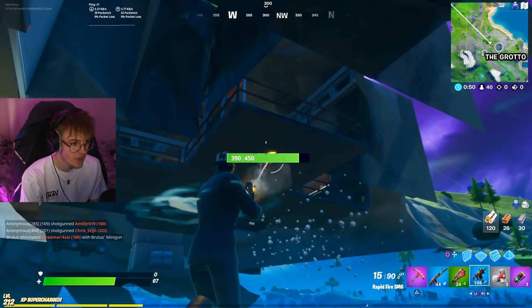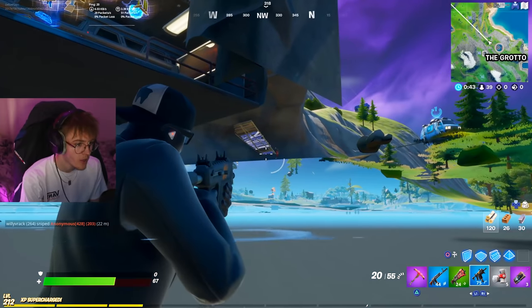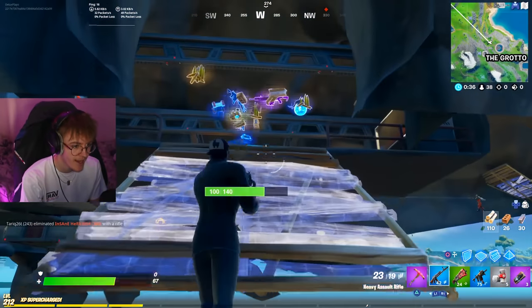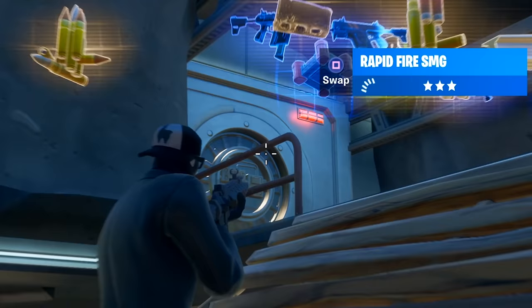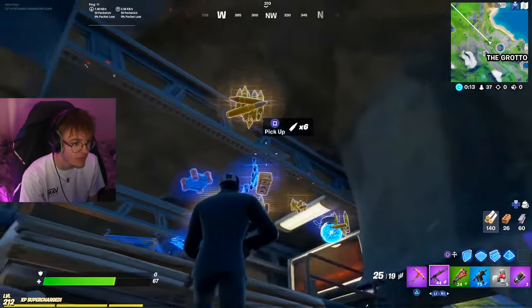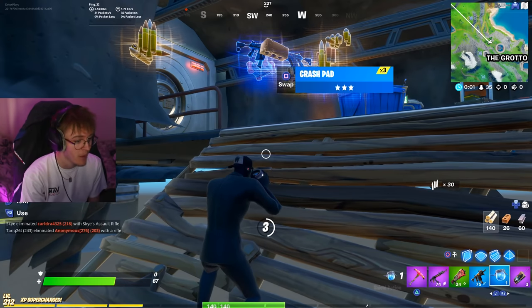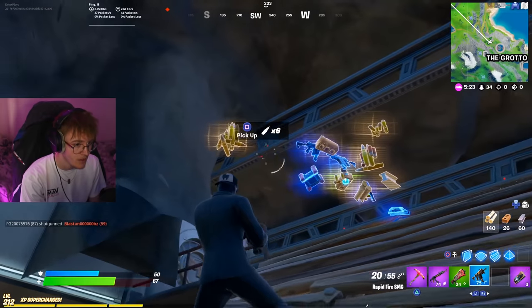All right, guys, we are literally at the little glitch spot. All we need to do now is just shoot these stairs off. There we go. Oh, I just got mad loot from that. Oh my god, we can actually see someone. Okay, I can't shoot them just yet, but if we build stairs there and jump up. I can actually get loot from here as well. So as you can see, there's the vault door. We are actually in the vault, but this is the max we can go up. We can't go any higher because the ceiling is blocking us.